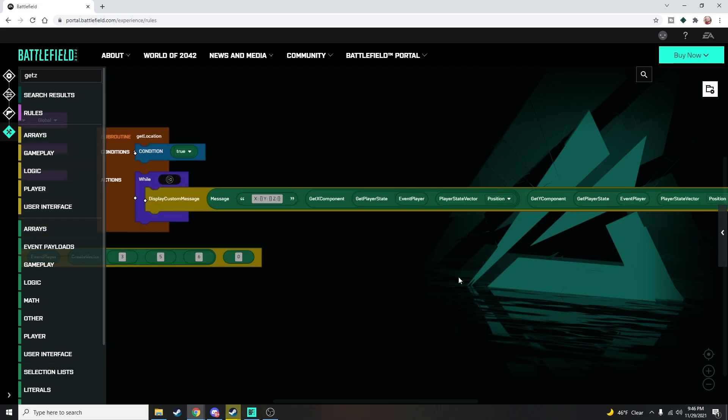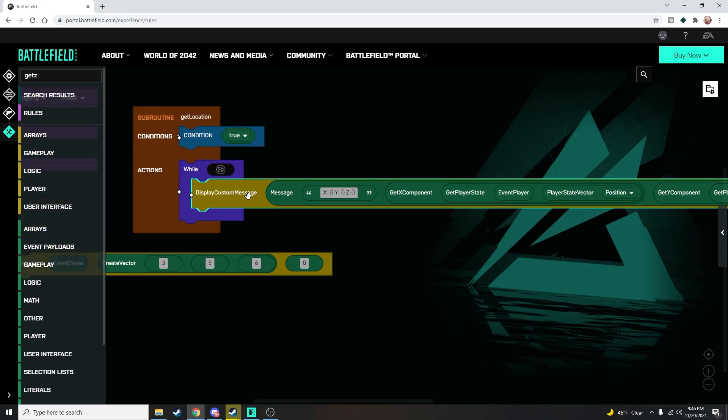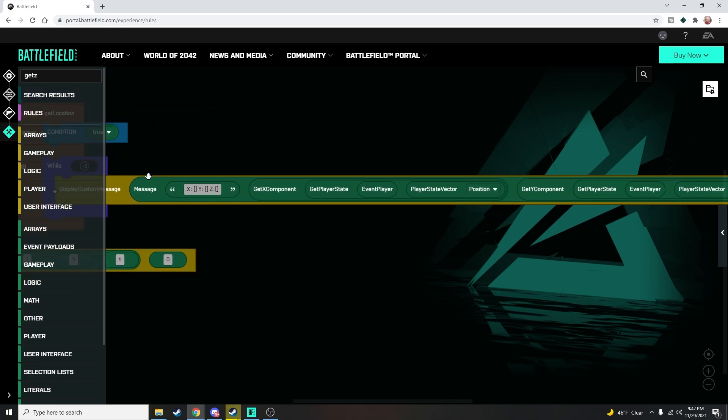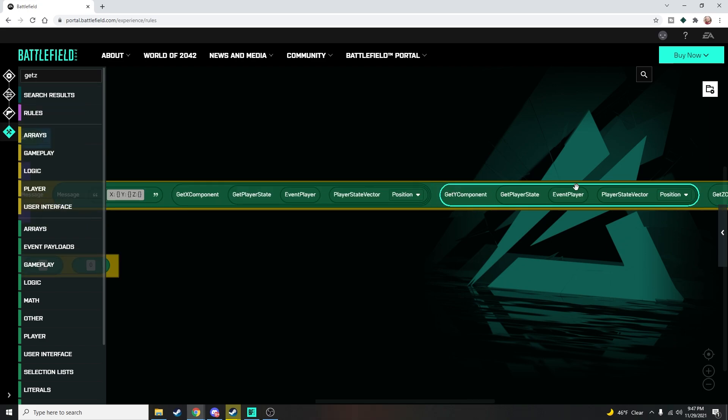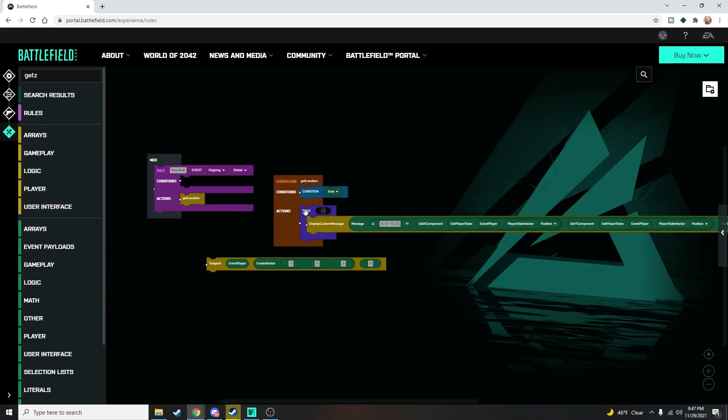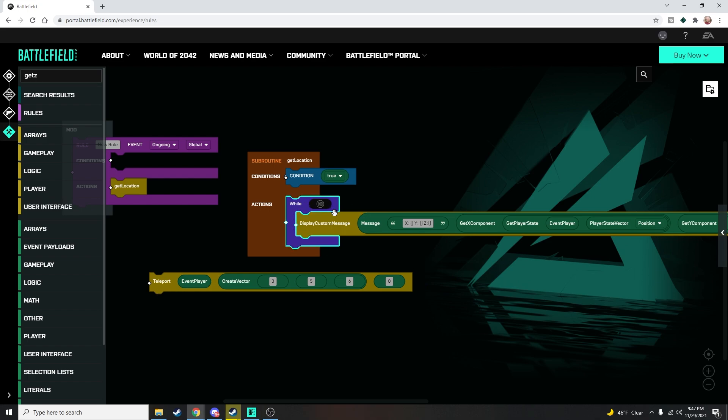Let's break it down: Display Custom Message — we're displaying a message, and to format it we use the message command with a literal that contains brackets for each value. Those brackets pull from the three component values we set. It displays in the Header Text slot for half a second, just for the event player — that's all we care about since it's just us on the map right now. That entire block is inside our while loop, so it will run continuously.